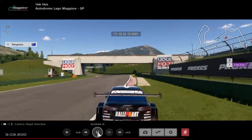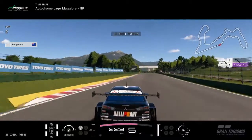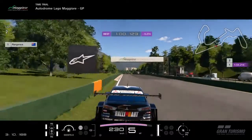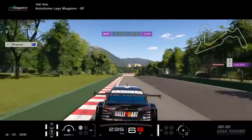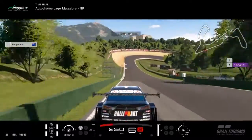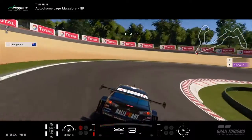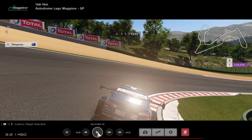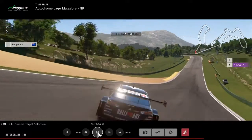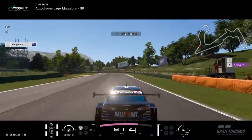From here it's going to be full throttle until the hairpin at the bottom of the hill. Again, we don't use FIA track limits so just don't use the concrete apron on the inside. Brake at around the 50 meter board and hit the red and white curb on the apex and also on the exit to carry as much speed as possible.